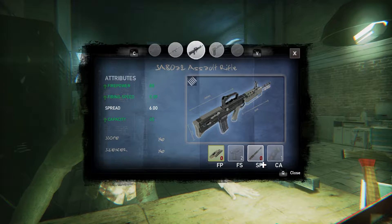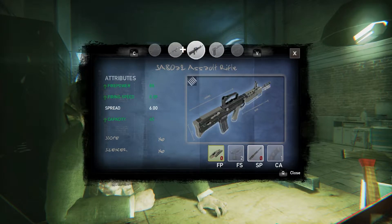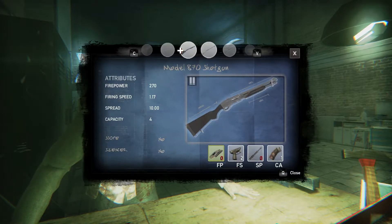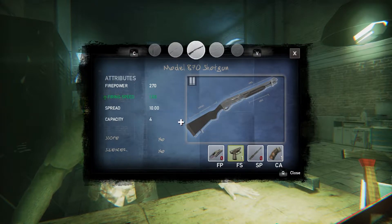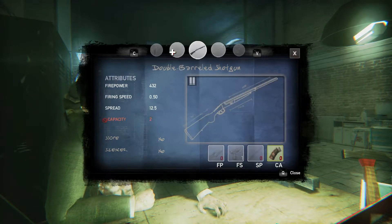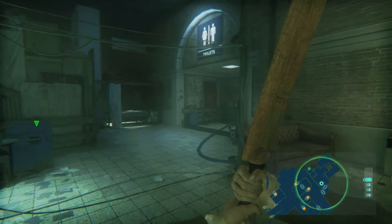Spread - no. Oh, capacity! Finding spread, yes! Finding speed, finding spread. Capacity. Right, okay, I can't find anything else useful there.